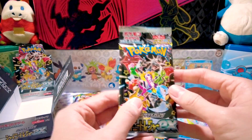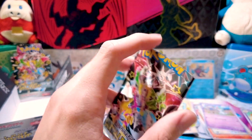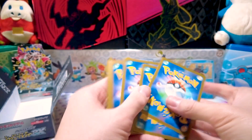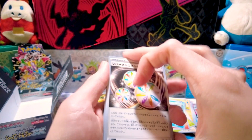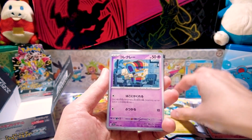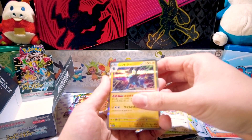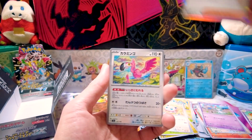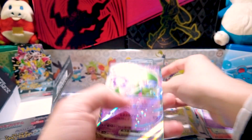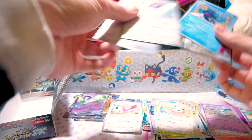Last pack of the box. God pack, guys? Not a god pack — but odds are super low anyways. Reversal Energy, Electric Generator, Siklazar, Gimme Ghoul, Smoliv, Jigglypuff, Luxury Ball holographic, Geeta holographic, Flamigo with the reverse holo pattern, and Gardevoir EX — the best deck in format right there. That's pretty much it for this box.